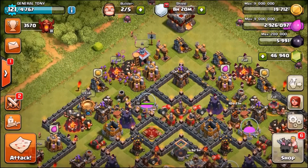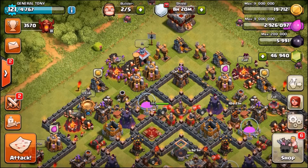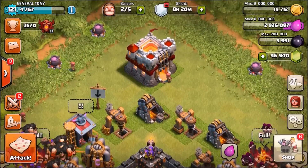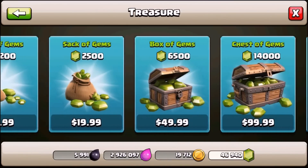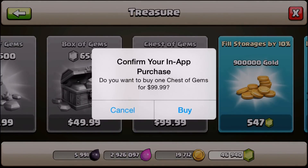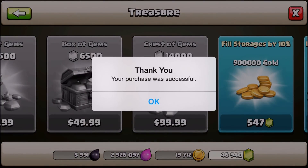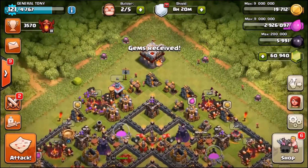Inside this episode we are going to be gemming so many features, but we've only got 47,000 gems so we're going to go into the shop and buy ourselves another chest of gems. There we go - we have just purchased another chest of gems.